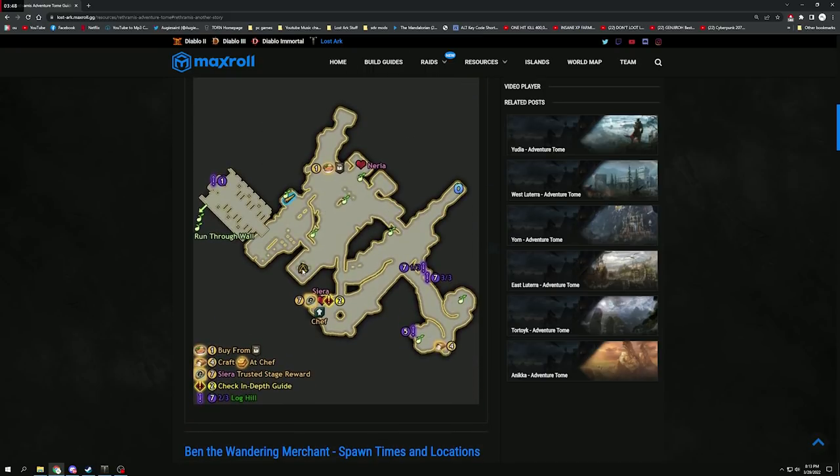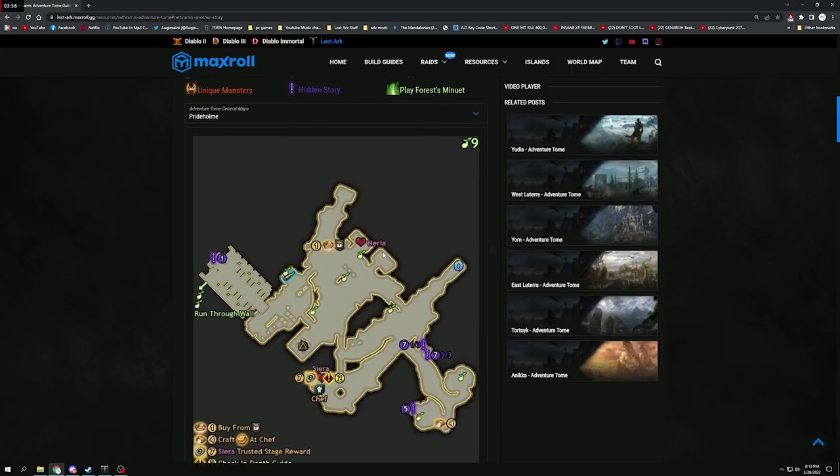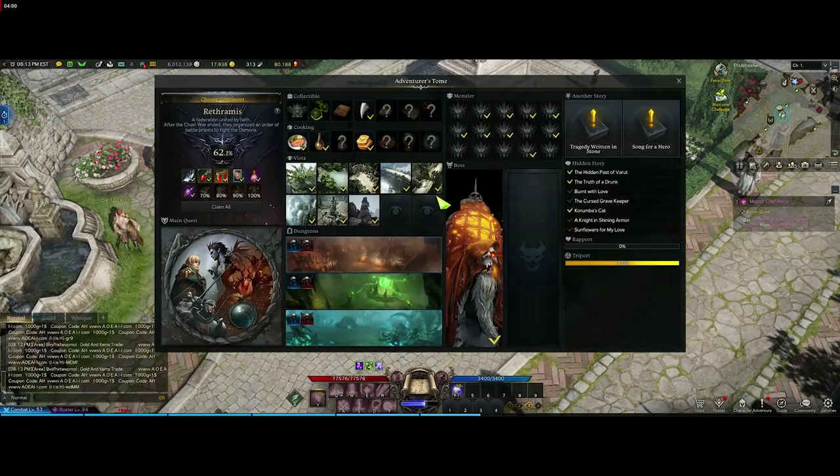On this map I suggest opening the map and doing things one at a time. For instance, you spawn in right there — there's a vista over there, go collect that vista. If you've done a lot of stuff already and you're looking for specific ones, you can look at what you have completed and find what's missing.